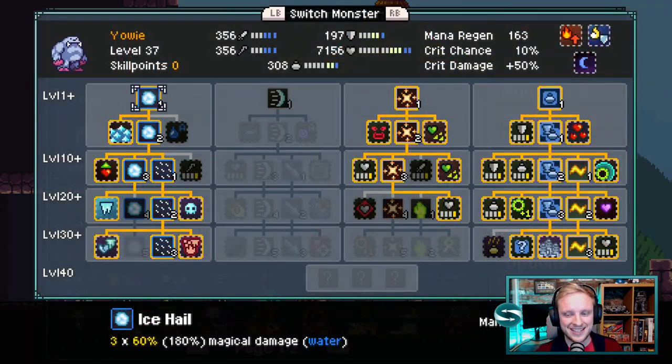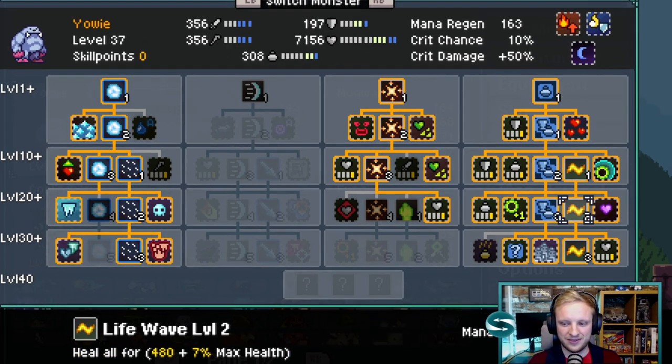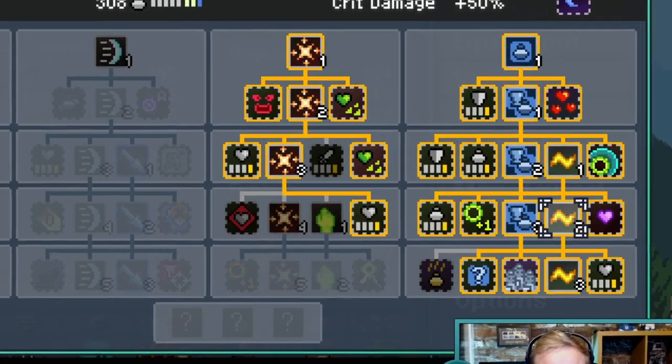So here is our team. Up first, the always faithful Yaoi. A couple of points to note: I've got a dark Yaoi, which means that when we overheal, we add shield. In terms of the skills, I've done videos about Yaoi before — you can check those out. But very briefly, we're taking all of the right-hand side column because what we're going to be doing most of the time is focusing on the Life Wave to heal the rest of the party.